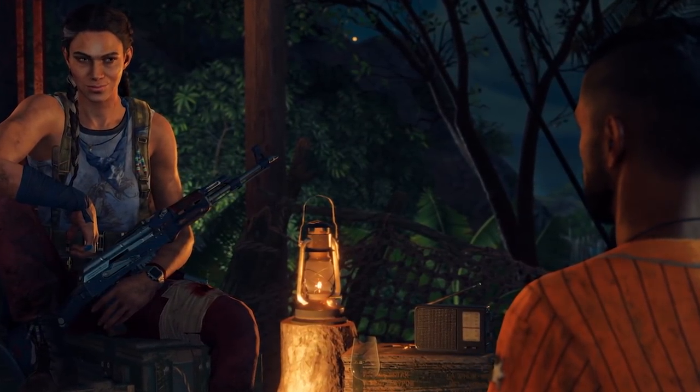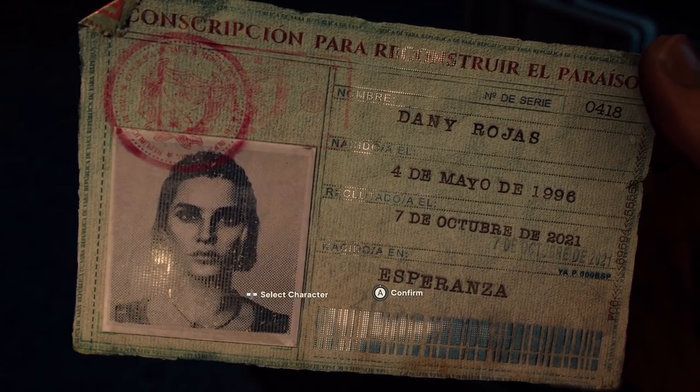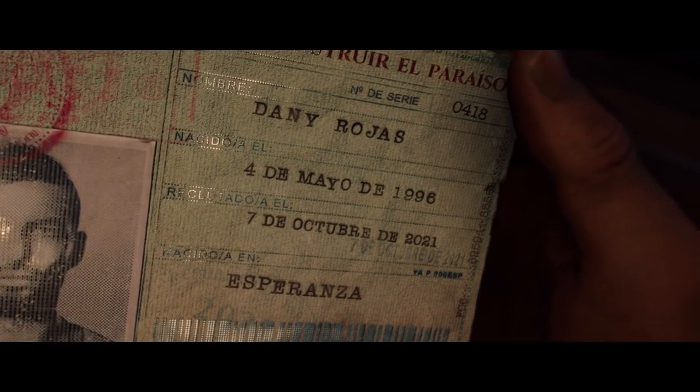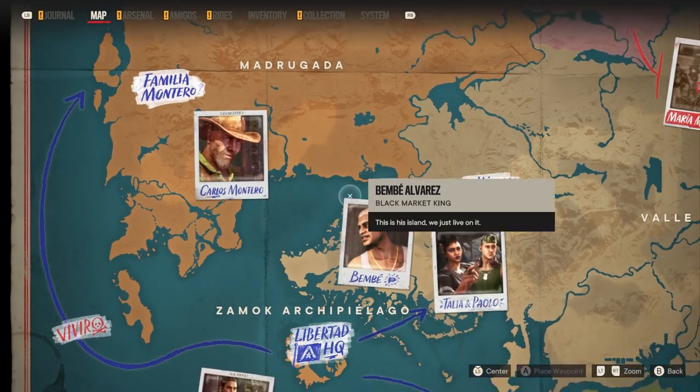That's where Dany comes in. You play as Dany, and you can play either as a male or female character, which can be chosen at the start by picking what your license is. Just like previous iterations of Far Cry, you go through different regions while trying to unlock and free them, and build up a resistance before you can take on the main boss at the end.